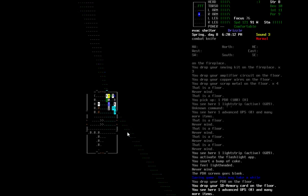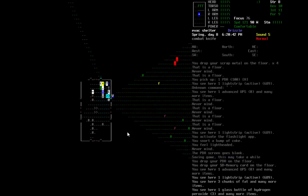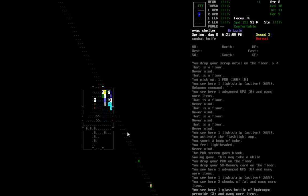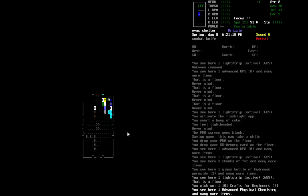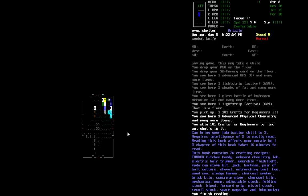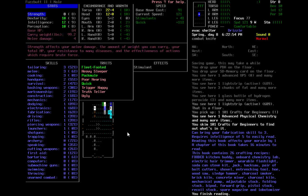It's 6:20, Karen is sleeping. I might as well read '101 Crafts for Beginners.' All kinds of stuff there — brings our fabrication skill to 3. It's at 1 right now, and you can make all kinds of good stuff, actually.